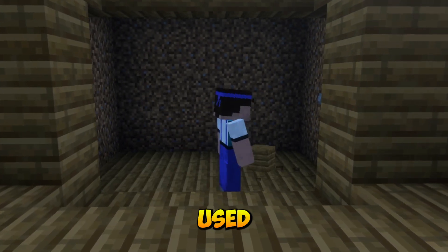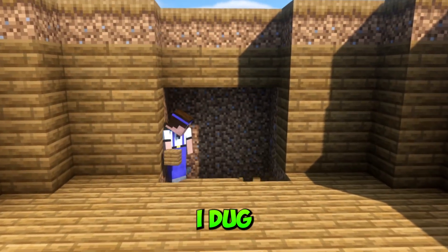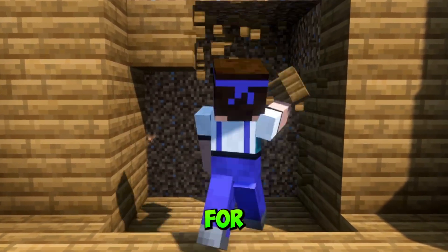I filled the walls with planks again and used stairs for the cornices and turned this into a maximum enchanting room. Just next to that I dug out a small hole just big enough for a nether portal.